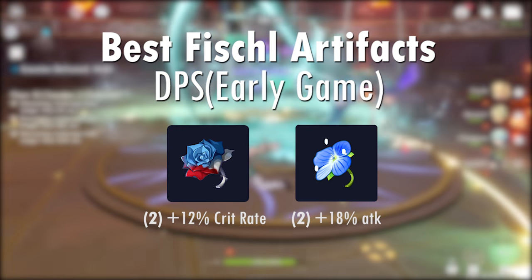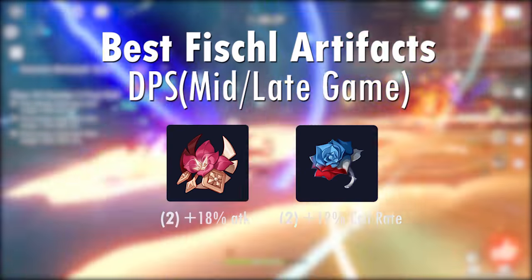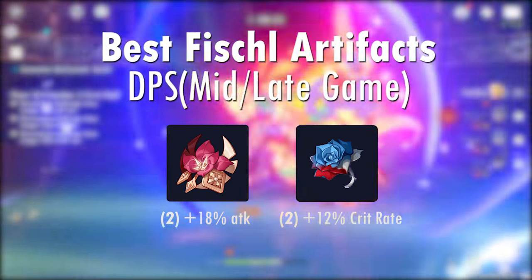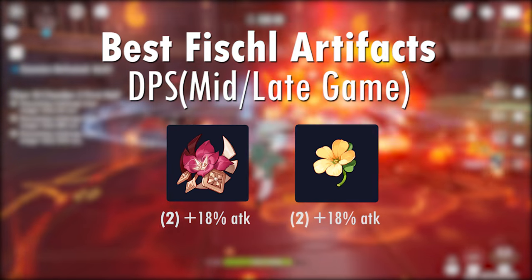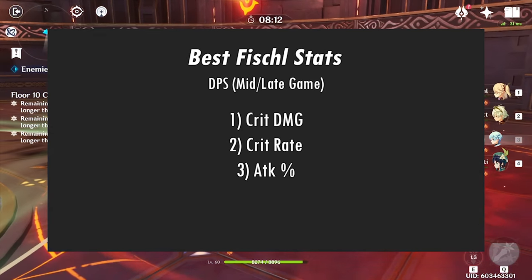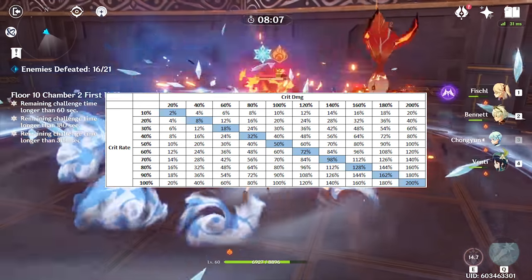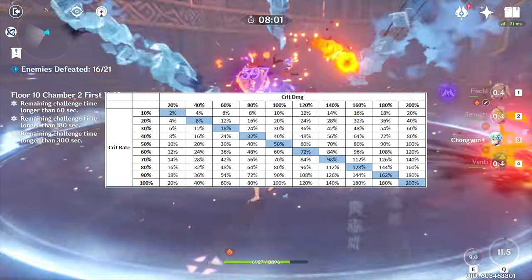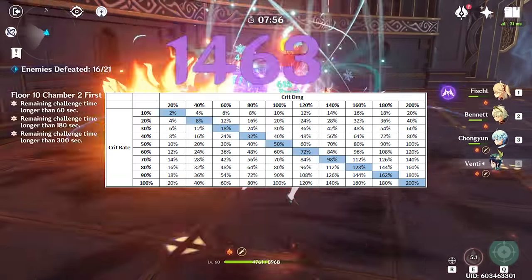For both early game sets, I would only go two-piece. For late game artifacts, you want to go two-piece Gladiator with two-piece Berserker. Depending on how much crit rate you roll as a primary stat, you can replace two-piece Berserker with either two-piece Bloodstained Chivalry if you're not using Compound, or two-piece Braveheart or Sojourner. Stats that are most important in terms of priority are crit damage, crit rate, and attack percentage in that order. Generally, you want to sit at around 60-70% crit rate and 120-140% crit damage. Anything above that will net you diminishing returns and you should look to invest in other stats like attack percentage.